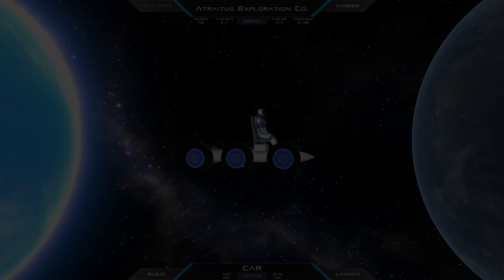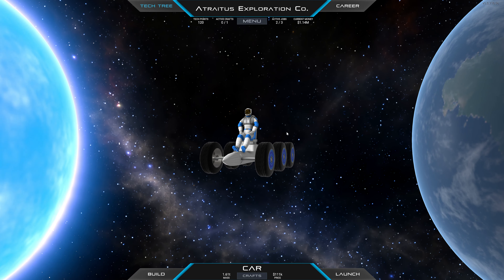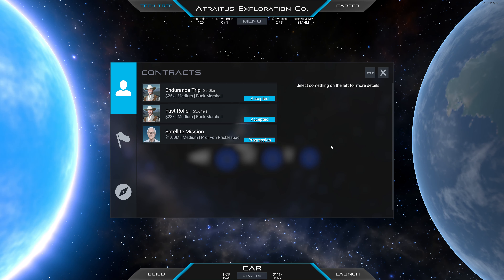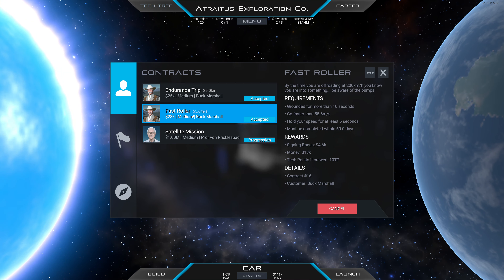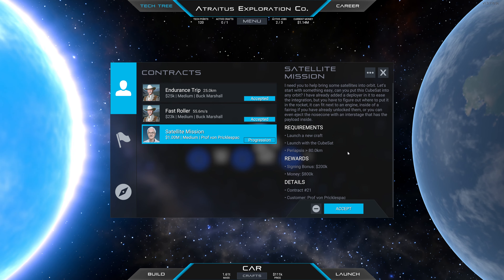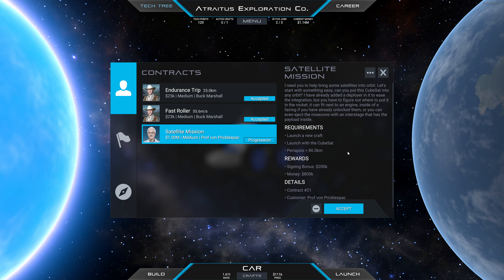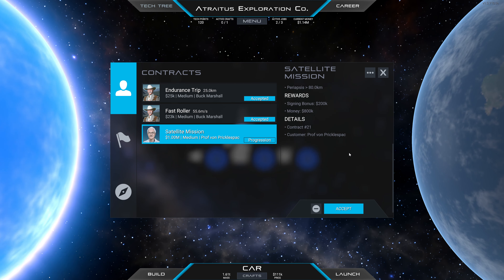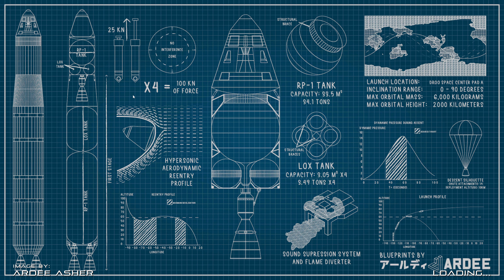Hello everybody and welcome back to Juno, where we've been working on some car contracts recently, but we're going to need to shift gears a little bit because we're not really in a position to do either of those right now. So we're going to grab this satellite mission — we need to launch a craft with the CubeSat and achieve orbit. That sounds good, so we'll accept that and hop into our build.